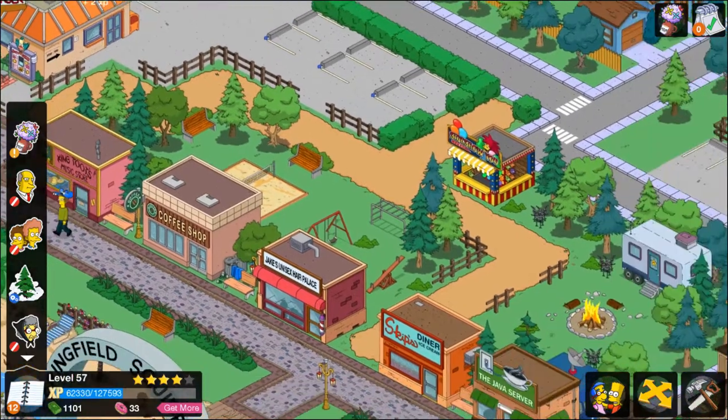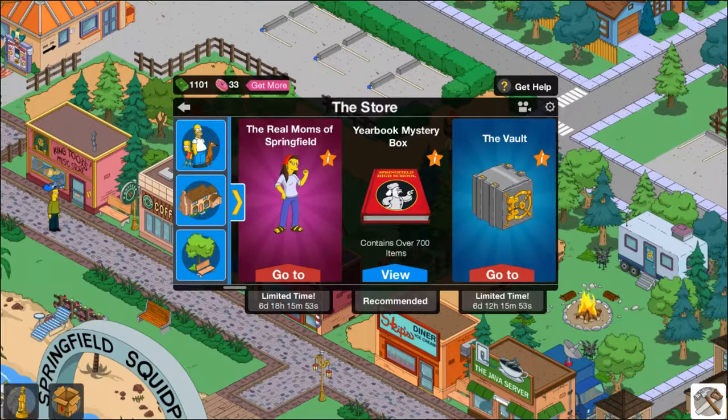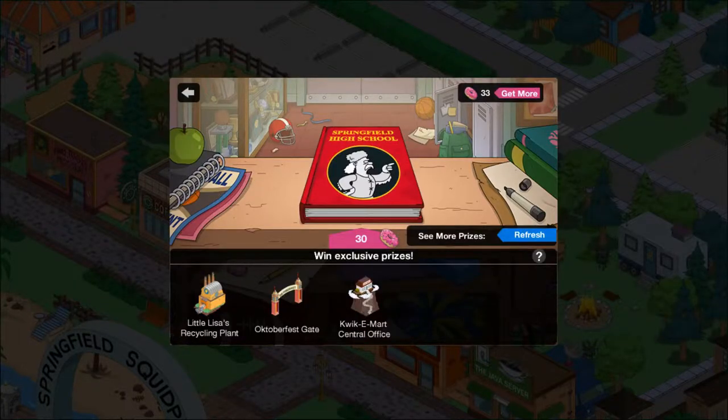As you can see at the bottom corner where our donuts are, we have 33. So that means we're going to be spending something in the yearbook mystery box. This is something that I've wanted for a really long time — it is the Little Lisa Recycling Plant. I really want it.